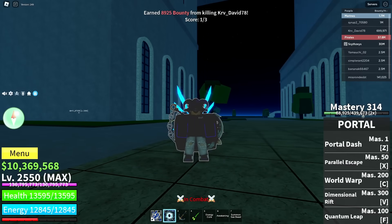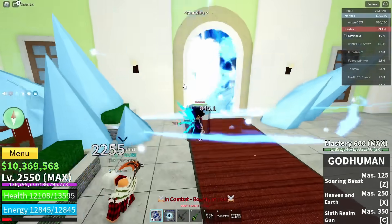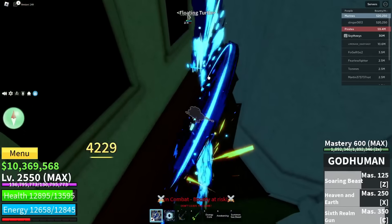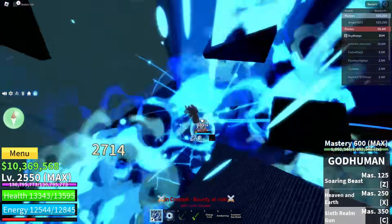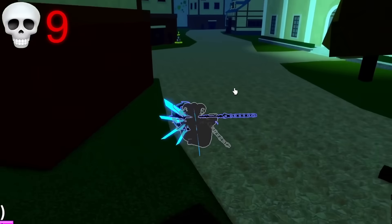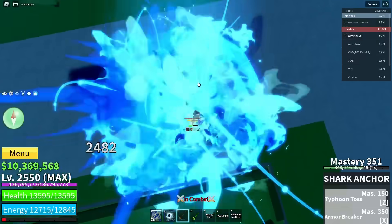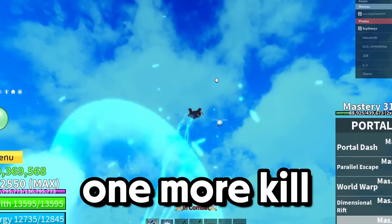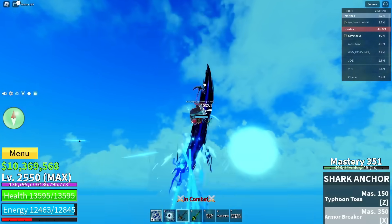Shark Anchor X — these games are lasting so quick. This combo one-shots so fast. Another person right here — hopefully this battle lasts a bit longer. Typhoon Toss and you should be dead. The opponent activated Sharkman but Sharkman is not going to save them. That works and you're going to die soon — and there we go, he died.